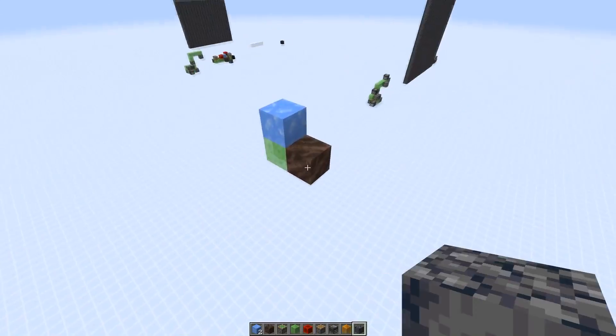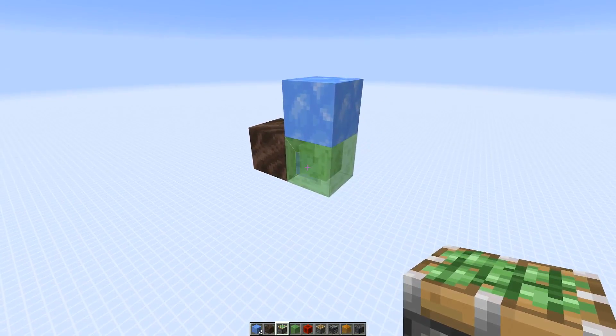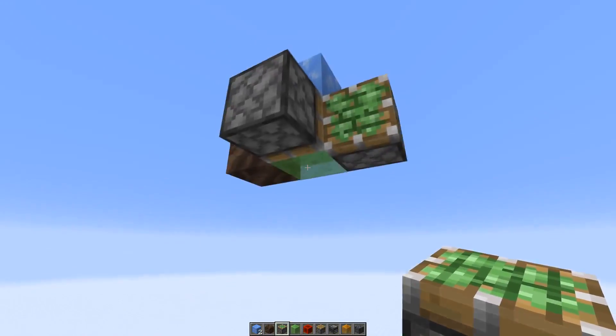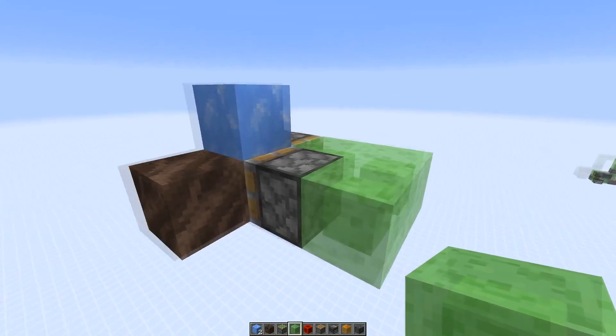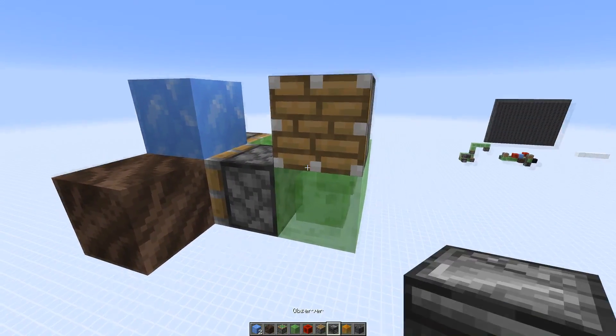I'm going to remove those blocks and now we can add the flying machine parts. We need a sticky piston that points into the slime block, one that points the other way, then three slime blocks around. Then we need the piston that punches the basalt to the side.